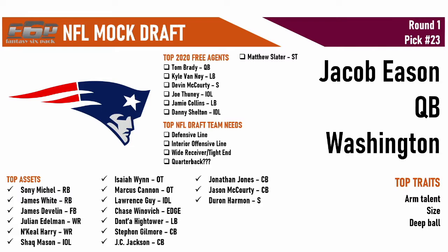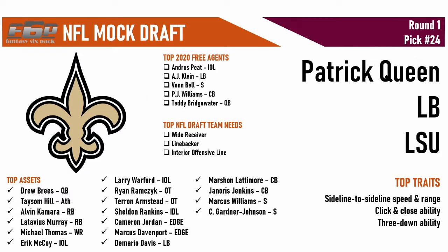With the twenty-fourth pick, the New Orleans Saints go after Patrick Queen, linebacker out of LSU. He's super rangy, speedy, quick to diagnose plays — especially impressive for a one-year starter. He can rush, cover, and tackle — a three-down player. He sometimes takes questionable pursuit angles, and isn't overly physical taking on blocks, but that can be ironed out as he builds size. He has potential to take over as a middle linebacker and can be complementary to Demario Davis.